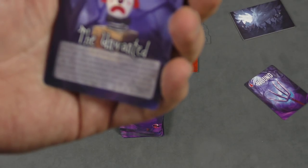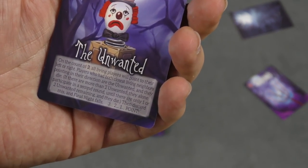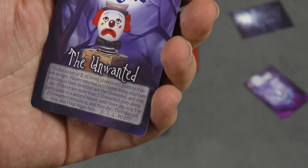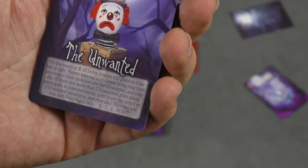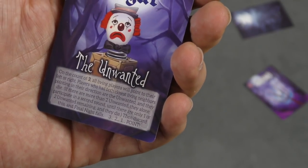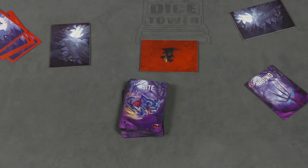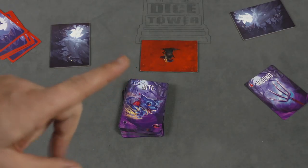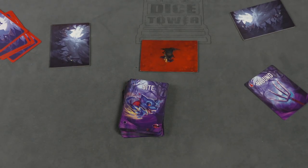You'll keep going until you get to the final night card. On the count of three, all living players will point to their left or right. Players who have both closest living neighbors pointing in their direction are unwanted, and they die. If there are more than two unwanted, they alone participate in a second round until there are only one or two unwanted remaining, and they die. Then keep going until the final night falls. In the final night, the werewolves will reveal themselves. If any villagers are alive, the villagers win. But if everyone turns into a werewolf, then the werewolves win.